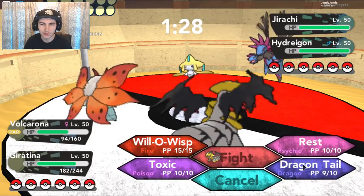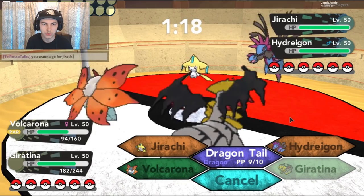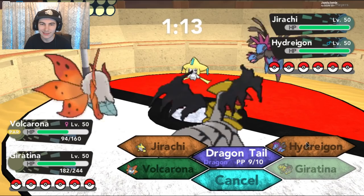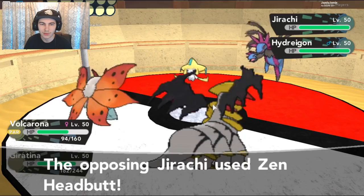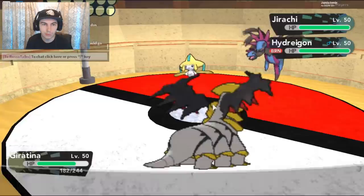I could just Toxic Stall it, but I think I just want to Dragontail it again. I should be able to live it here. You might want to go for the Jirachi — if you can take out the Jirachi, then we should potentially be good. So I guess I'll Dragontail the Hydreigon because it's most likely going to go for me. Oh, the Burn! I thought he would go after me. Surprised he actually didn't. I guess I'll Dragontail it out of there, instantly, just throwing it back out into the Crobat.